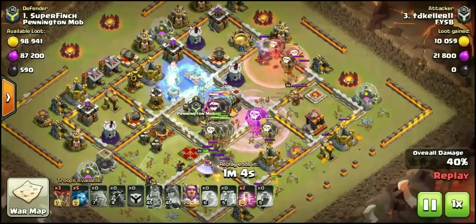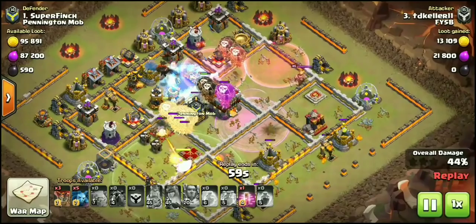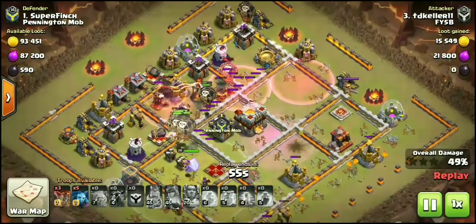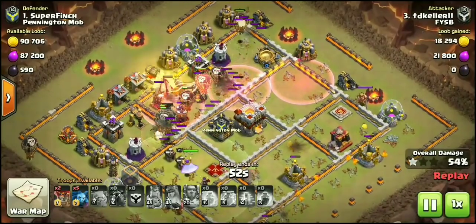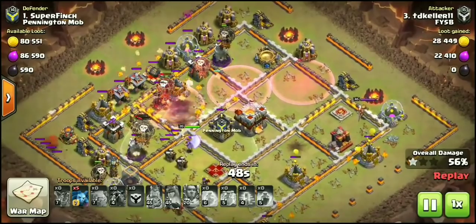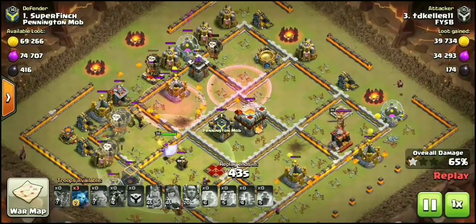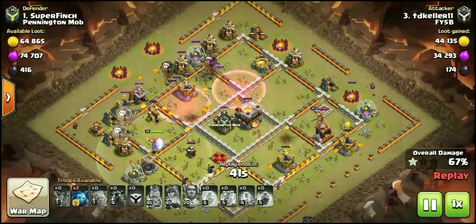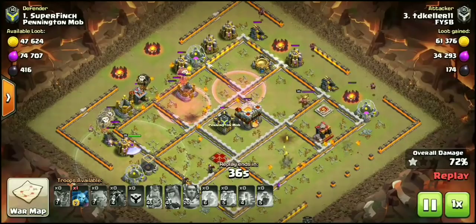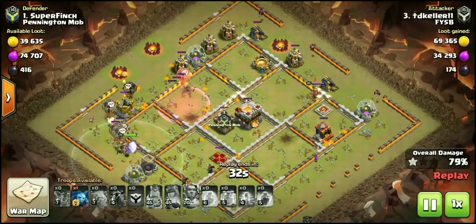Here comes the clone spell — ended up cloning the hound; not sure if that was intentional, but a few loons got cloned as well. Nice freeze on the back end. Grand warden ability popped — unfortunately the warden started heading left, so that ability could have been saved, as it was really only used for the expo. There was a beautiful freeze on the back end, and there is absolutely nothing left of this base. Beautiful haste spell deployment with five haste on this attack — all defenses down.